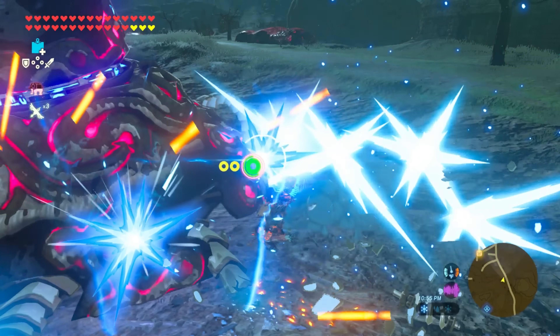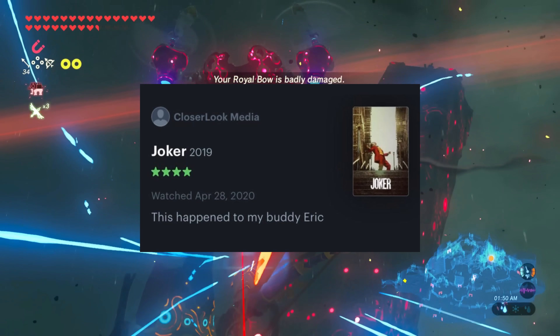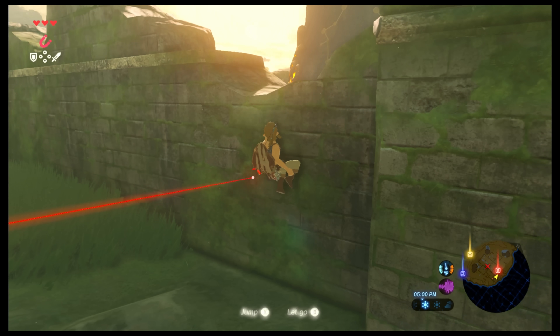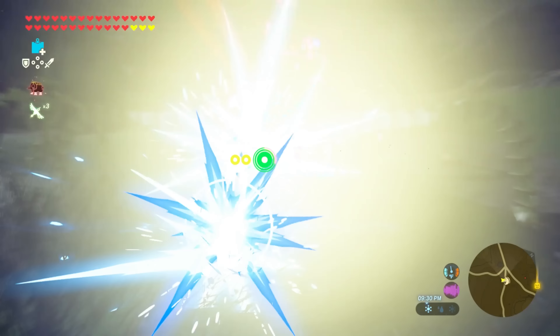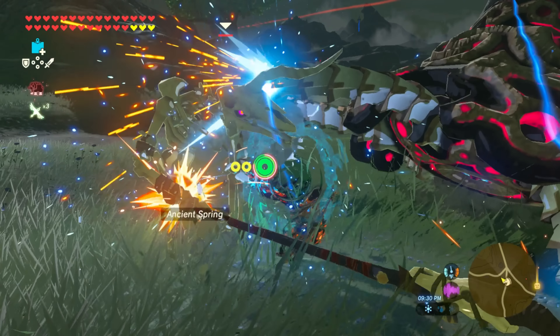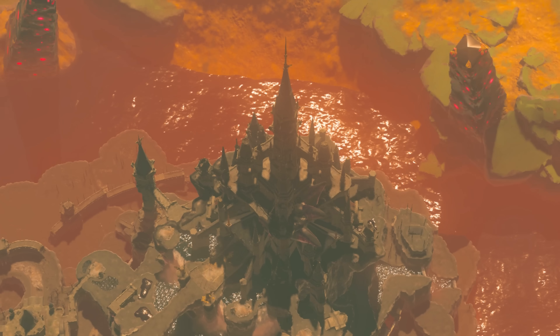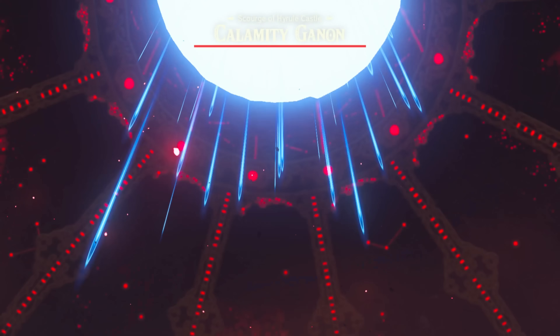And go on a guardian murder spree. Hell yeah, take them all out. Guardians used to pose so much threat early in the game, but because you prepared, they posed no threat later in the game, which follows the game's central theme. Hyrule fell because they didn't have time to prepare, but now that you do have the time to prepare, it's a lot easier.